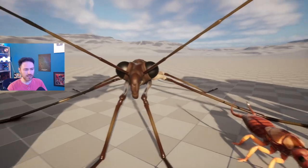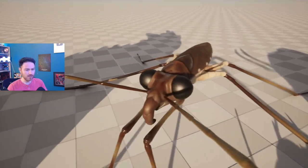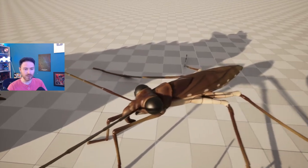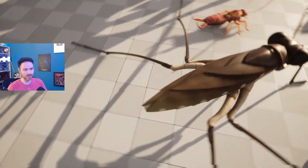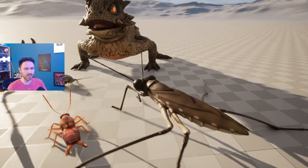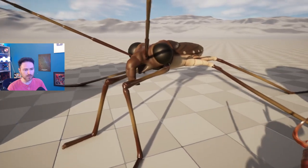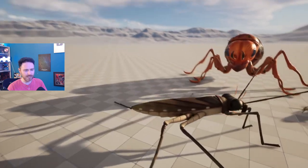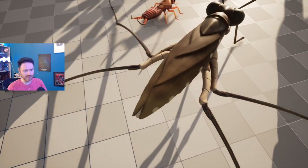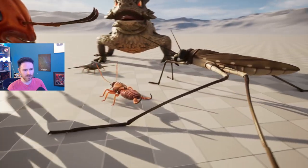Then obviously we've got the water striders. Now these were in game — I showed you guys these before, and they got cut from the pond content alongside the leeches, which I'm going to show you as well in some screenshots later on. That's probably going to be another video. The body does look a bit like the mosquito body, like the tiger mosquitoes, and they ended up going for the water striders instead.